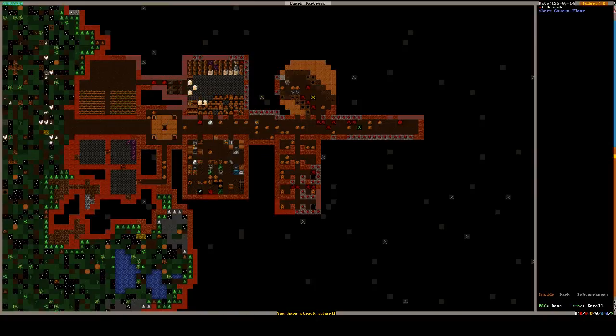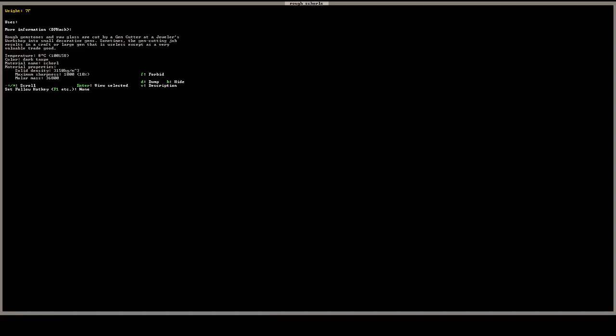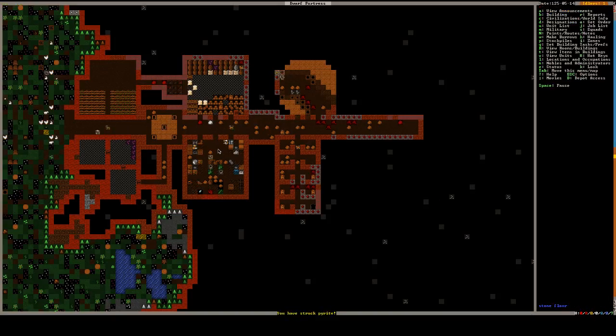What are those? It's rough schorl — kind of a gem. I would like to know what kind it is in real life, so I'm gonna look it up. I've heard of it before unlike some of the other stuff. It's a type of tourmaline, maybe highly lustrous — beautiful crystals known as one of the most aesthetic black minerals known. So it's just like quartz. Doesn't look like it's very valuable in reality, but it probably does fine in-game.